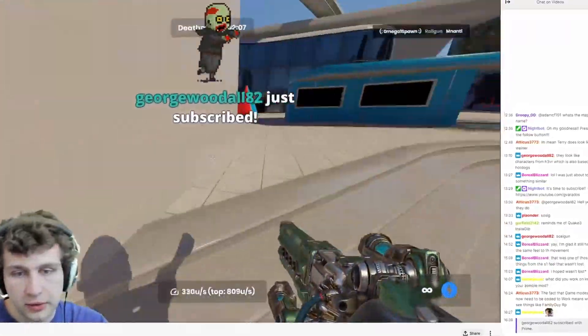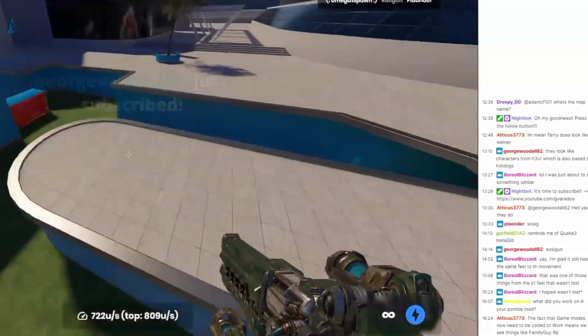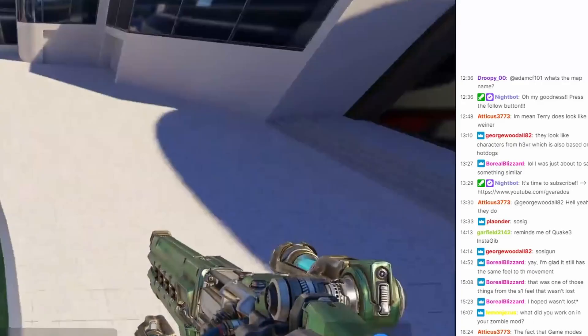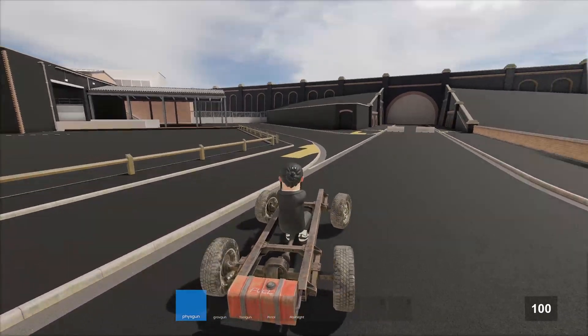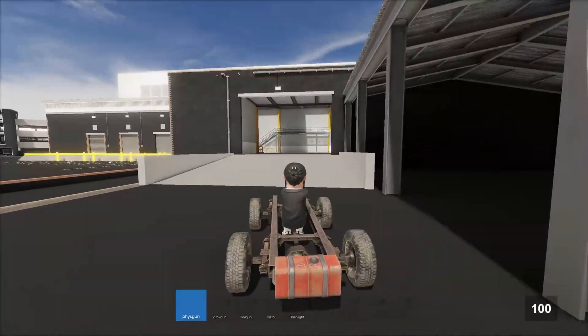You can actually have the chat do things — like let's say you're doing a VR horror game and you want to have enemies spawn with a Twitch command, that could be done now. It could have always been done, but it's much easier now. This is not limited to Twitch; it will also support other streaming platforms like YouTube.